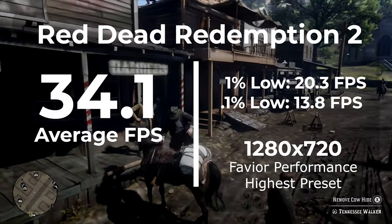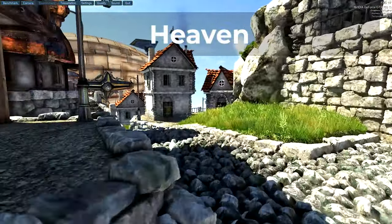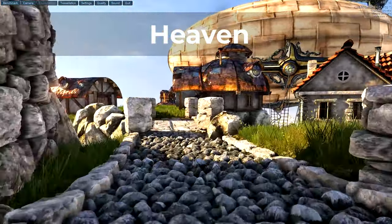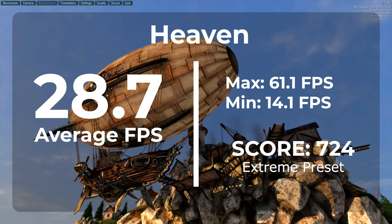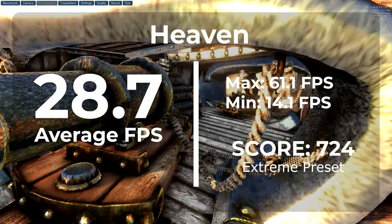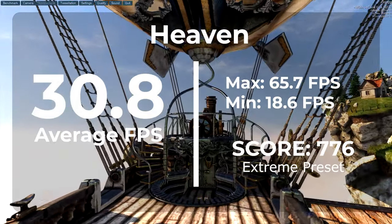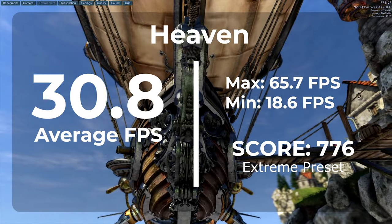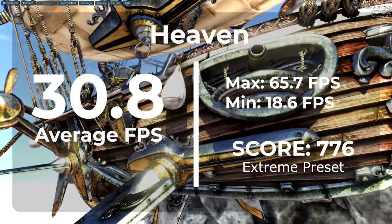As with the other videos in this series, we're going to run Heaven to compare past results. Heaven was running at 1600x900 with the Extreme preset. Before overclocking the GPU we got 28.7 FPS with a score of 7.24. A few videos back I mentioned it would be nice if we could see Heaven break 30 frames per second — and with our overclocked settings, that's exactly what we did: an average of 30.8 FPS with a score of 7.76. Overclocking the GPU definitely helped Heaven quite a bit.